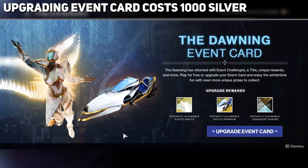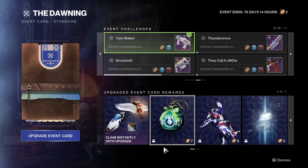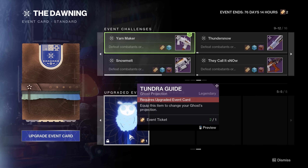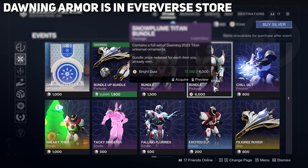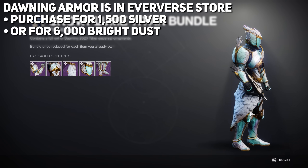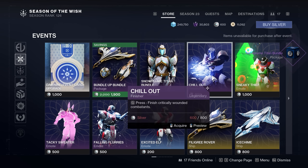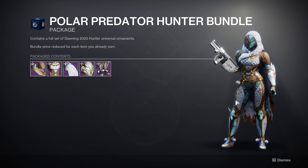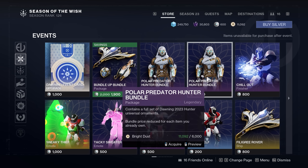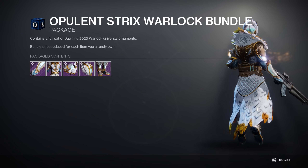You can also upgrade the event card — it costs 1,000 silver. Personally I'm not that crazy about it, but if you really want these cosmetics you can get them. This will instantly unlock the exotic emotes, the sparrow, the shader, and allow you to spend event tickets on the exotic ghost shell, exotic emote, transmat effects, and a ghost projection. As for the Dawning armor, that is present in the Eververse store — you can purchase it through silver or through bright dust, though bright dust is 6,000. Keep in mind it's 6,000 per class, so buying it once does not unlock the armor set for all classes.